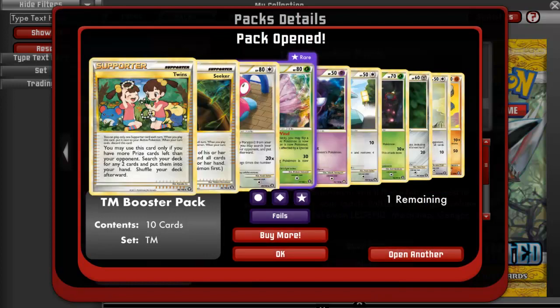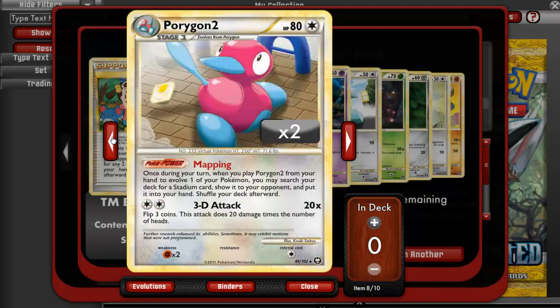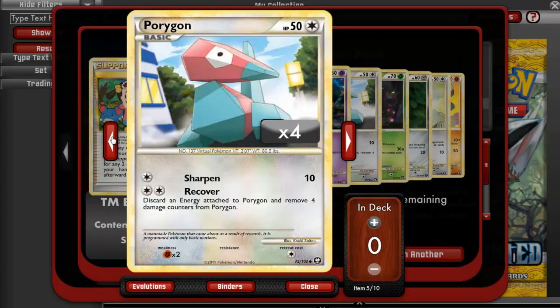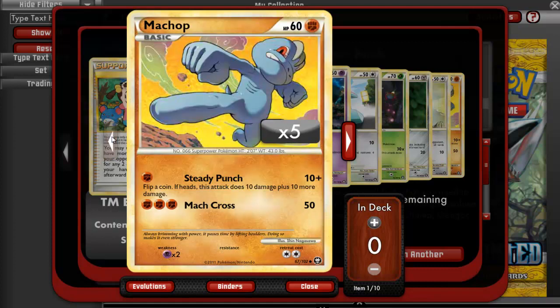Open another pack. We got a Twins, a Seeker. Nice, I wanted one of these. These can win you a match at the very beginning because each player returns one of his or her bench Pokemon and all cards attached to it to his or her hand. So if your opponent throws out two Pokemon and you throw out two Pokemon, you throw a Seeker, and if you can kill your opponent's Pokemon, you pretty much automatically win in like one turn — if your Pokemon's stronger than his. A Venomoth, a Gastly, a Porygon, Illumise, a Bronzor, Pidgey, and a Machamp.